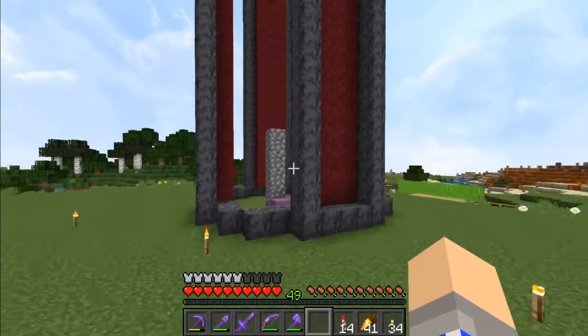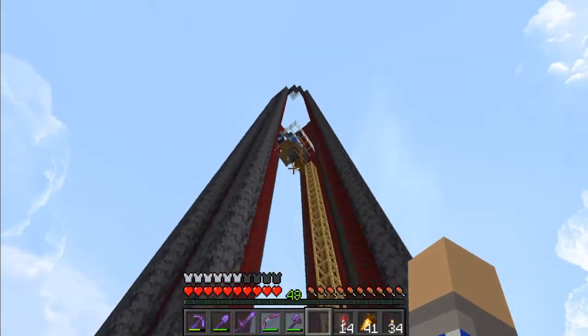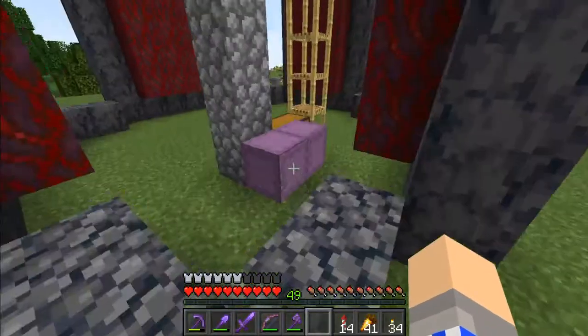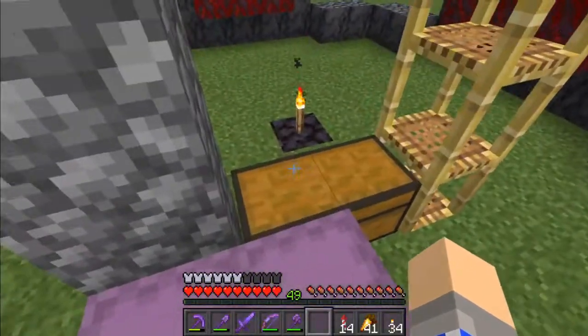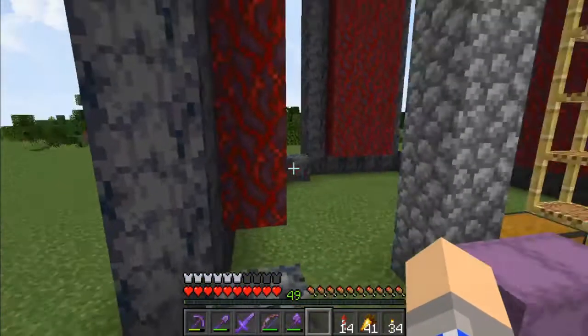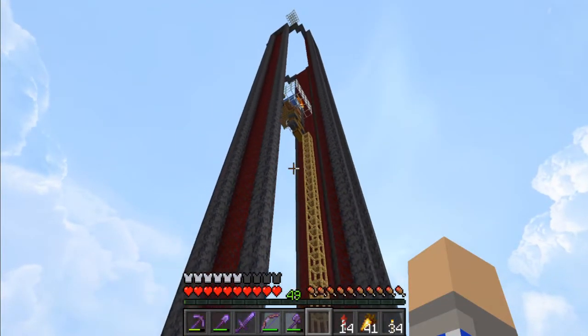It's basically just me pillaring straight up, coming back down, pillaring up, coming straight back down. We've only got 46 crimson stems left, so I just had enough. It takes a little over 12 stacks of crimson stem for this build. I went ahead and finished off the circle up there.